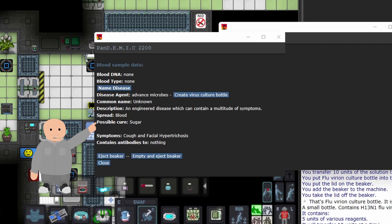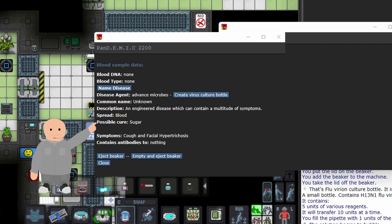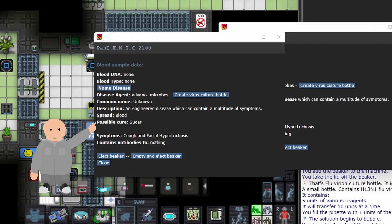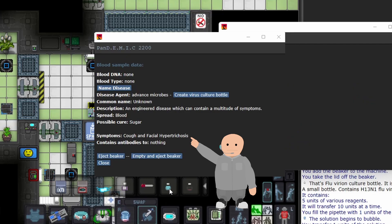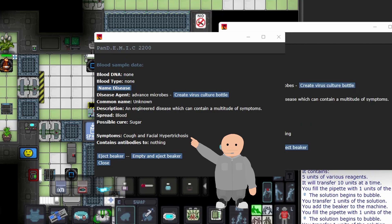Possible cure will tell you what chemicals have the highest chance of curing the disease. When you work on a beneficial virus, the cure will almost always be salt. The symptoms section shows what symptoms are in the beaker. You can have a maximum of 6 symptoms on a single virus, though this can be difficult to obtain because after reaching 4 symptoms, there is a chance any new mutation will take over a previous symptom instead of adding to it.